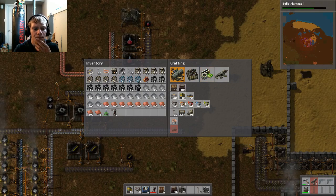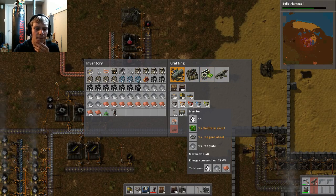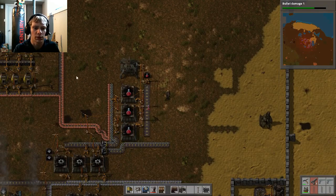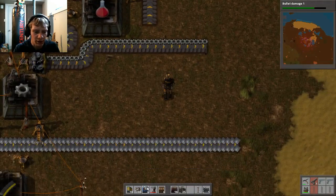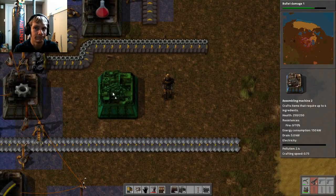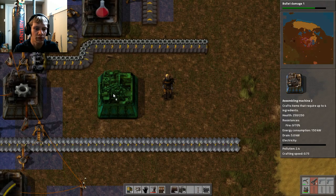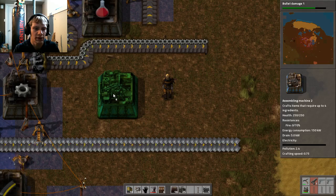What all do we need those gears for? We need them to make the inserters as well. And then we'll need copper wire as well, which will kind of branch off this way. Let's go ahead and start with the transport belts. Actually, that's a perfect amount of space.